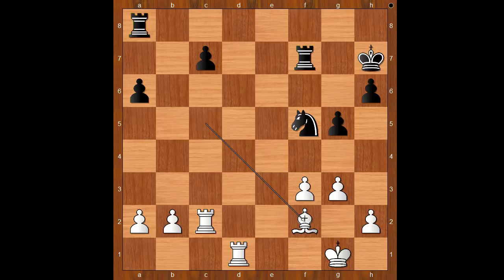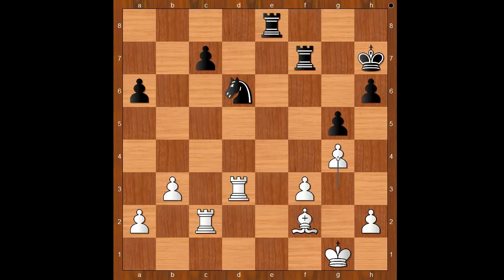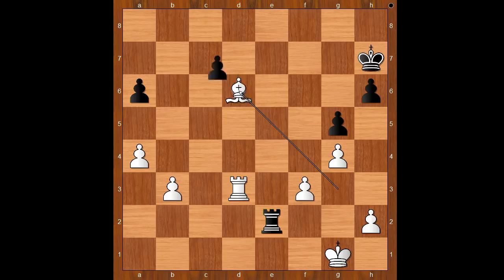Bishop to f2, Rook to b8, b3, Knight to d6, Rook to d3, Rook to e8, g4, Rook to e6, Bishop to g3, Rook from f to e7, a4 — preventing Knight to b5. White is intending Rook from d to c3. King to g6. How about Rook to e2? Then Rook takes Rook, Rook takes Rook, Bishop takes on d6, c takes on d6, Rook takes on d6 — White is winning.